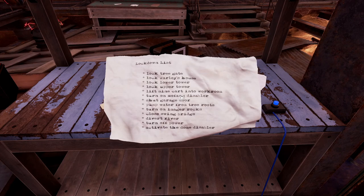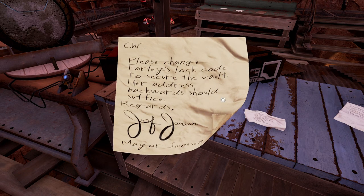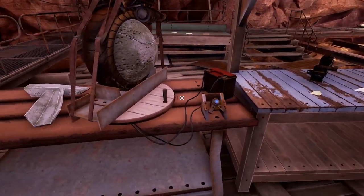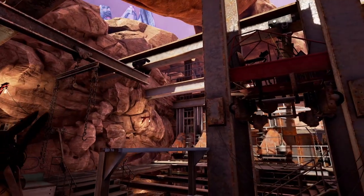Locked: lock tree gate, lock far least house, upper tower, lower tower. Lift mine card into workroom, turn on Mofang disabler, shut garage door, pump water from tree roots, turn on imager, rocks close swing bridge, divert river, turn off power, activate on disable. CW, please change the log code to secure the vault — her address backwards should suffice. Regards, Johnson, Mayor of Johnson. So as I understand, this should disable this — but it's a little bit further than 1.5 feet. We need to get up there somehow.